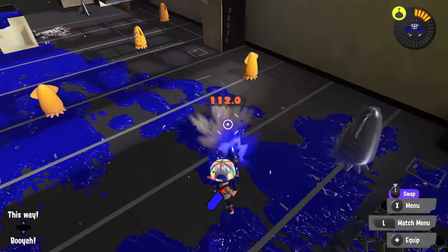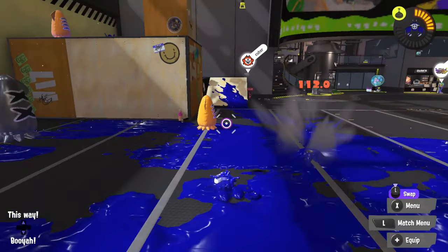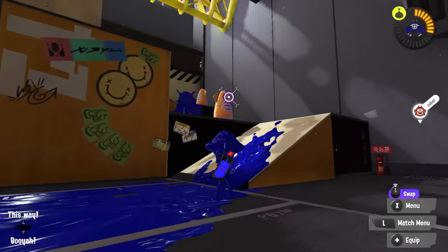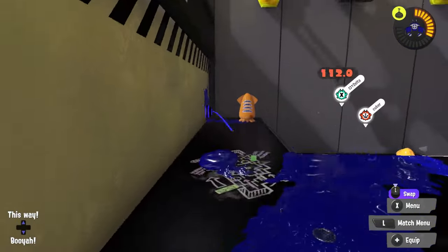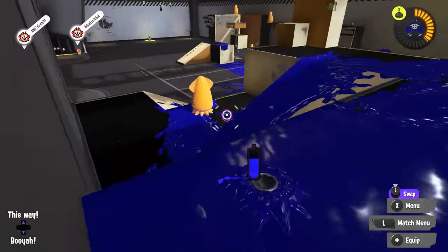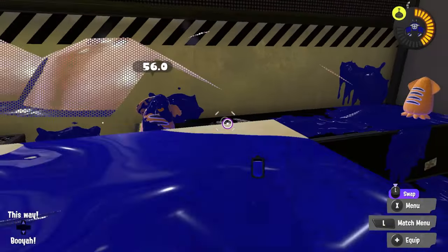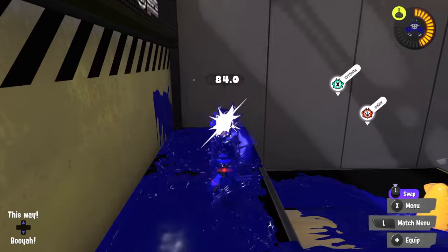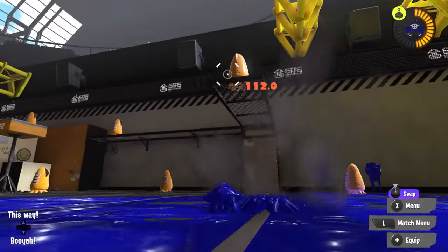Like, you could nerf its range, you could nerf its damage, you could nerf its fire rate, you could nerf its armor on the crab tank, you could nerf the ball form mobility. There are so many different ways that you could touch just that special, and you also have combinations of those things, and you could even nerf a bunch of those things but also give it a buff to give it a new unique identity that it didn't have before.